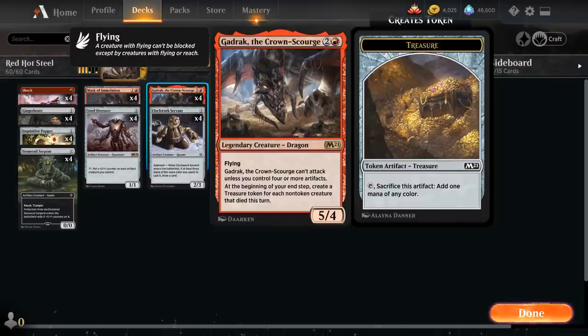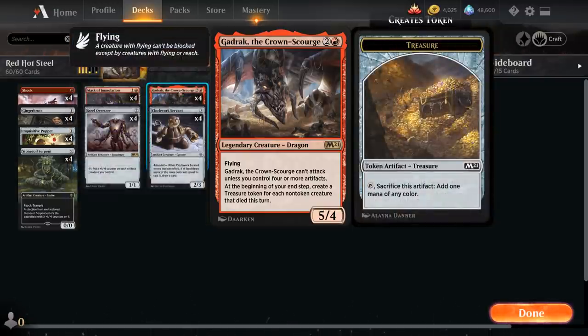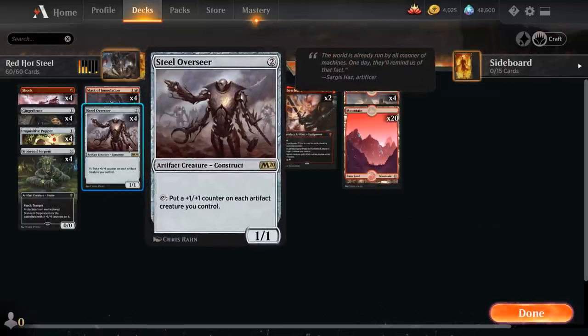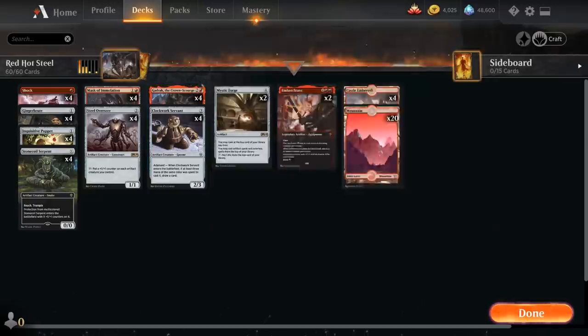There are a few ways we could build around Gadrak. The most straightforward would be a red-black sacrifice deck alongside Witch's Oven and Cauldron Familiar — every turn we sacrifice the Familiar we get a treasure token to help enable Gadrak. But I don't think the world needs more sacrifice decks, so instead I put it in an artifact aggro deck alongside Steel Overseer and friends, playing cheap artifacts to enable Gadrak as a 5/4 flying attacker to close out the game quickly.